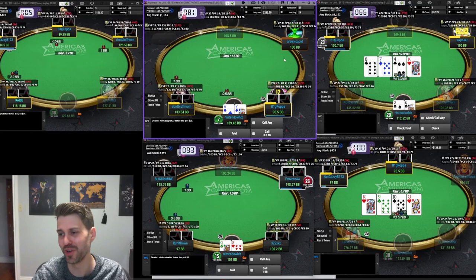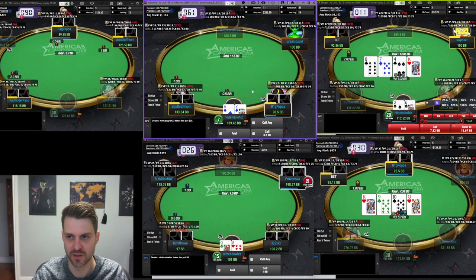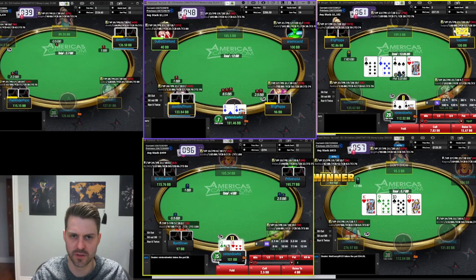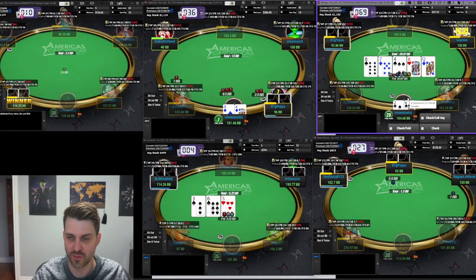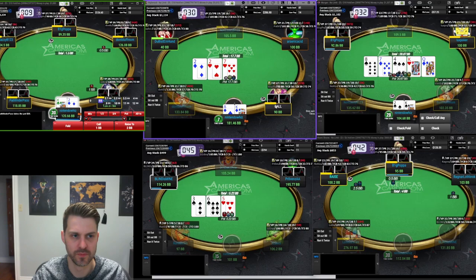Unless you're already doing something super exploitative that you definitely don't want them to see — that could be the only reason. This is supposed to be bigger but not a big deal. Anyway, this would be a good spot to river a flush because my opponent will not expect me to have many flushes in this line.